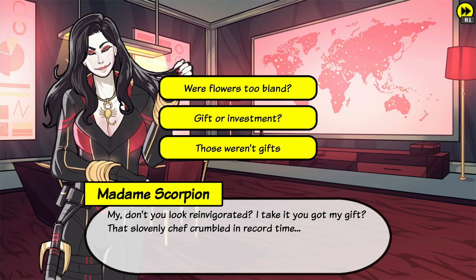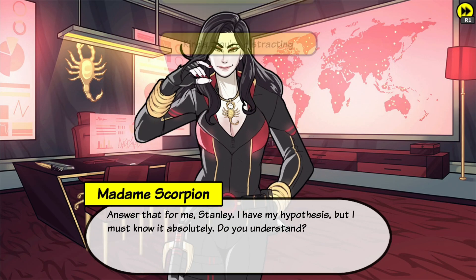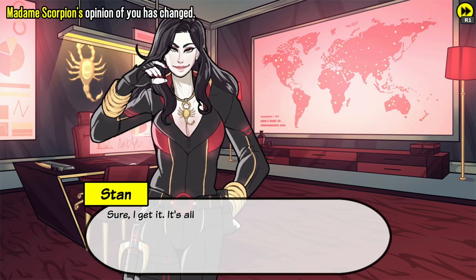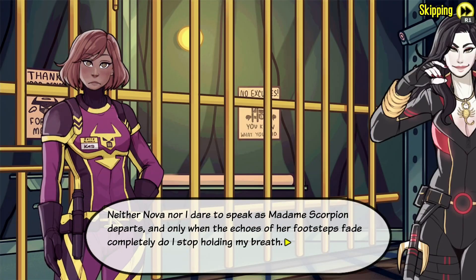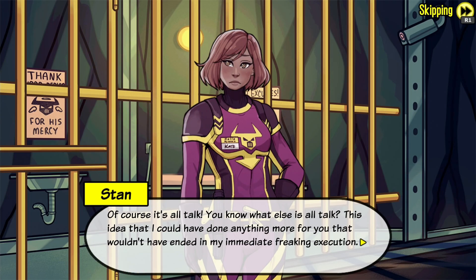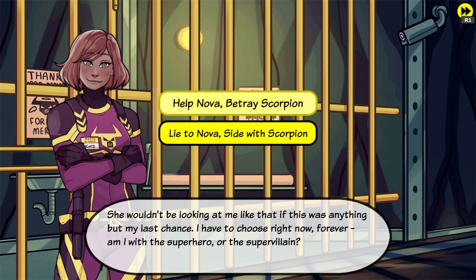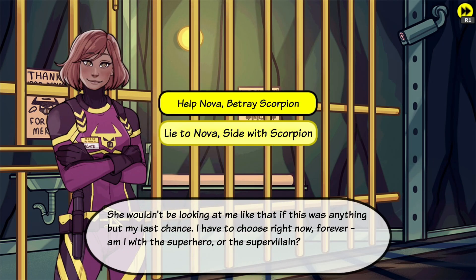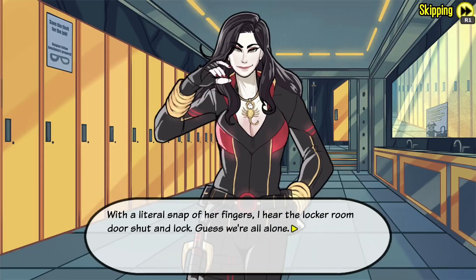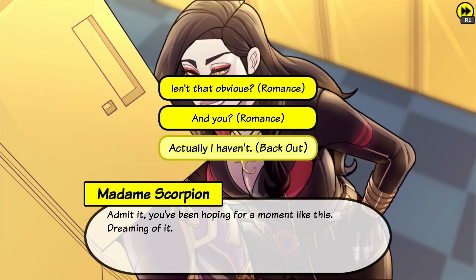Now select Scorpion, of course. Now select 'Lie to Nova, side with Scorpion.' Now select 'I haven't, actually.' Now select the hangar. Now use the computer. Now 'Let me deal with Bedlam.' Now fell a tree on her.